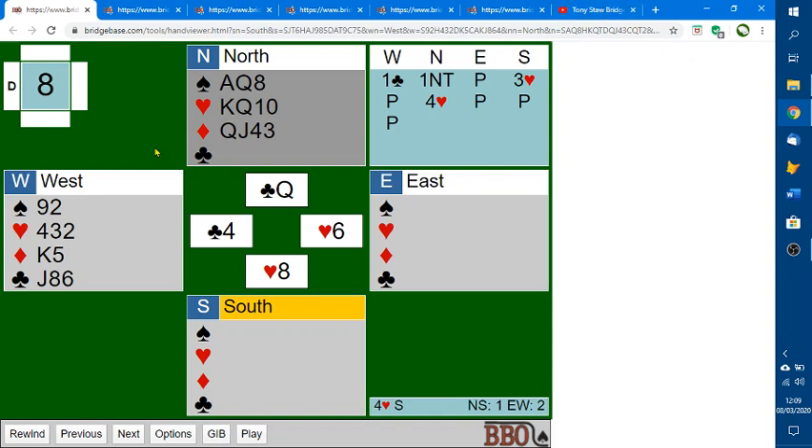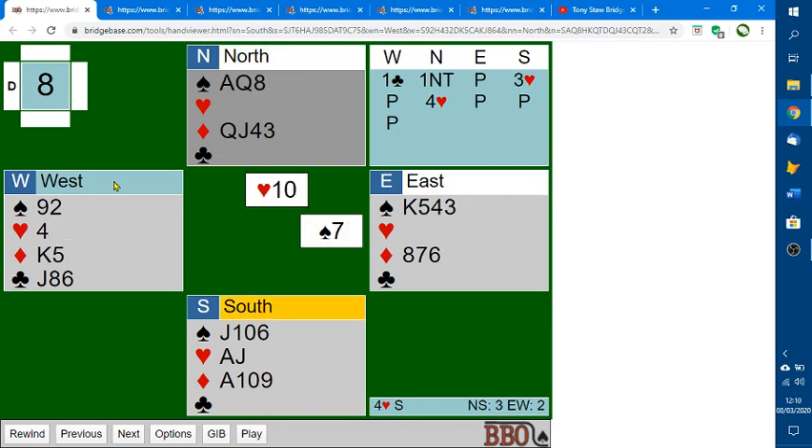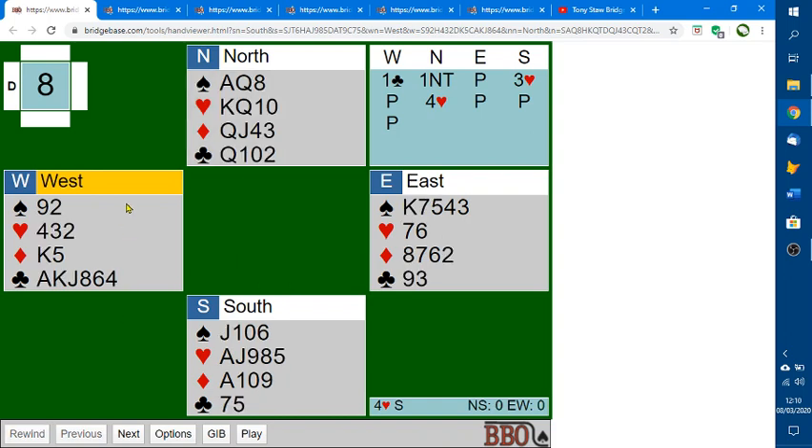If we look at the four hands at this point, you can see you've won two tricks now, and declarer is almost certainly going to lose two more tricks. He's got finesses to try in diamonds and spades, but with both of those not working he will go down one trick. So this was all about your partner playing the nine and the three to encourage you and prevent that queen from making a trick.